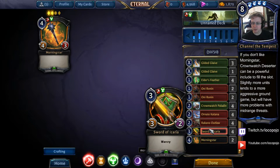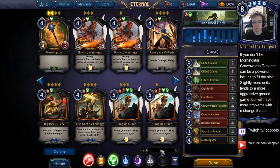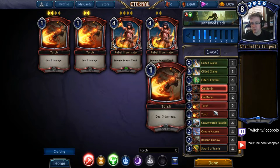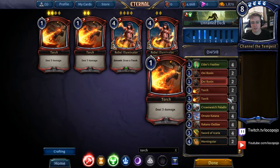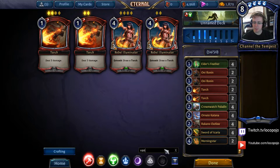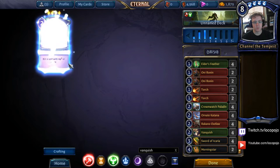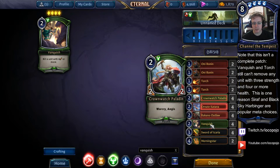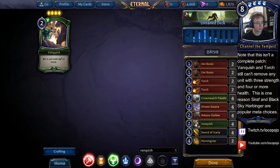Now we've got a good set of weapons and units, but we also need removal. Red has one of the best removal spells in the game: Torch, which deals three damage for one power. It's very efficient at getting rid of low-power threats and lets our early stuff get through a lot easier. However, if we get blocked by something Torch can't handle, we can cover that weakness with Vanquish, which kills a unit with four power or more — getting rid of really big threats that are blocking our Warcry units.